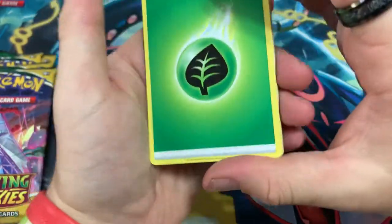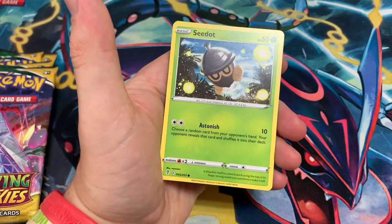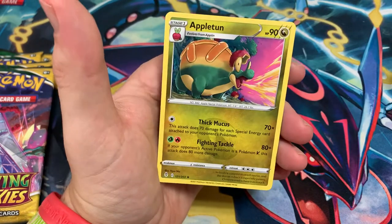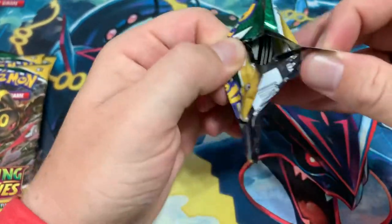Evolving Skies, first pack. Dream Ball, Resolve, Hippodon, Clutching, Tentacool, Pikachu, Seedot, Lolipop, Reverse Carvanha, and Appletun — Regular Rare. Not too bad, but it's a regular rare.